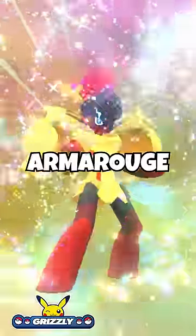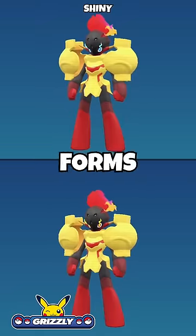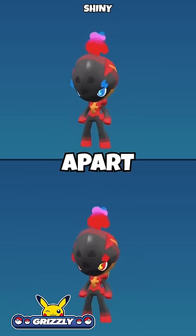Number 4 goes to the version exclusives Wo-Chien and Chien-Pao. These two version exclusive Pokémon are really impressive, but their shiny forms just changed eye colors. Even Ceruledge's shiny form is hard to tell apart from the normal form.